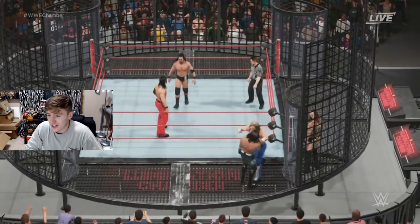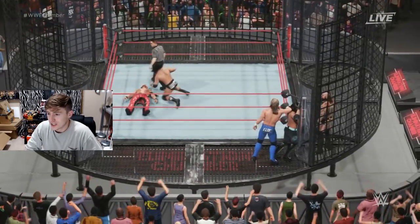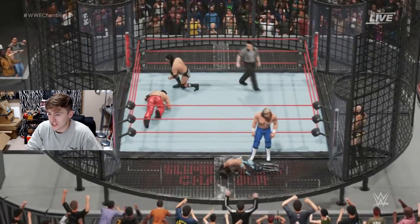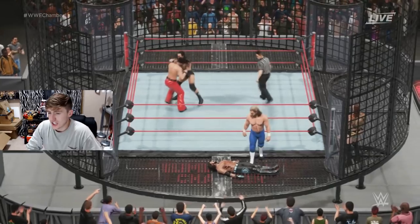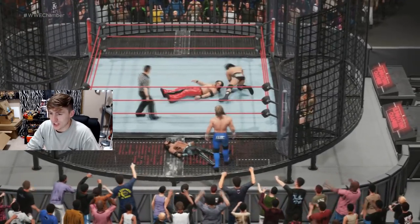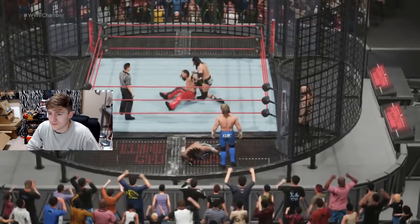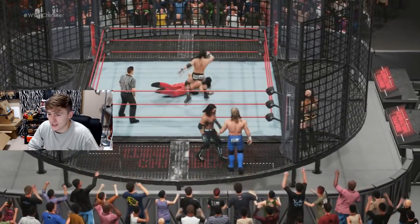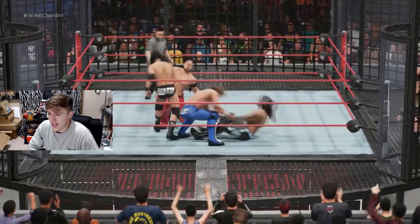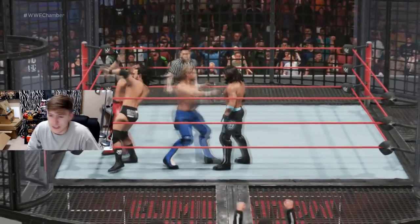Excellent stuff right now. AJ Styles smashes his face onto the pod — AJ Styles not in good shape. Kenny Omega walking backwards, Adam Cole looking good in the ring right now, and Shinsuke driving the knee into the back. I don't know what Kenny Omega is doing. We are waiting on Alistair Black — he is going to have a very big advantage coming in last.